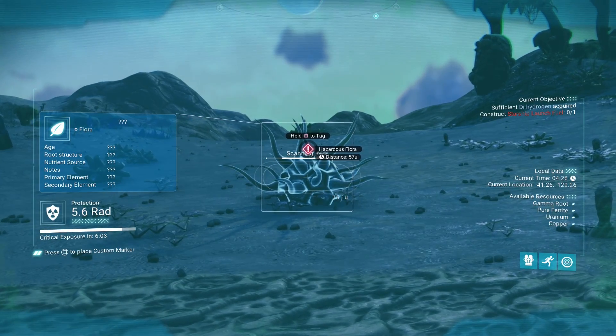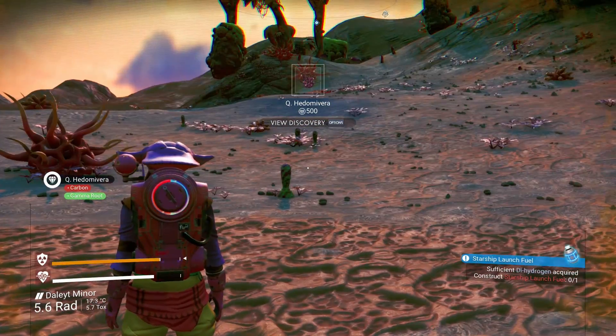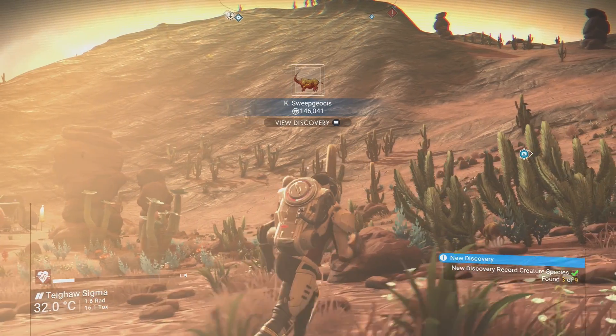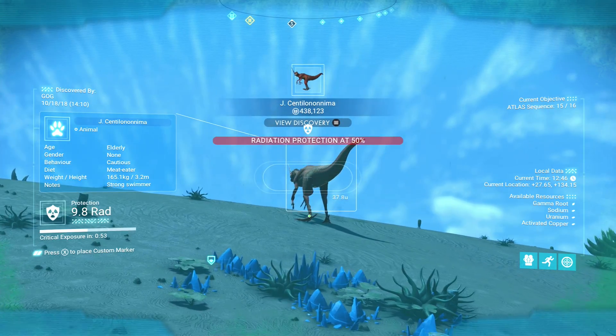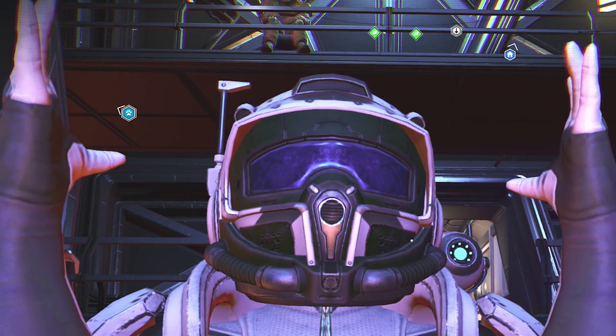One of the easiest ways to make money is to just scan stuff. By default, scanning plants and animals won't bring in many credits, but with just one S-Class Scanner upgrade you can net over 100,000 credits per creature. Whack on three S-Class upgrades and some animals will bag you almost half a million credits. Not bad for a few seconds' work!